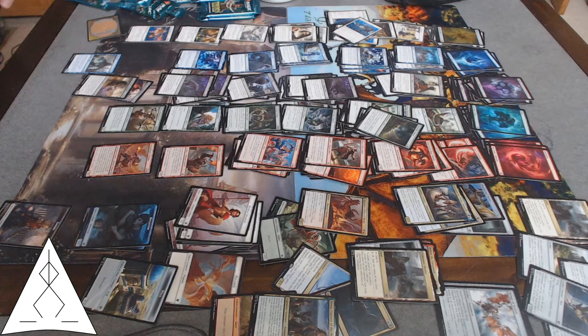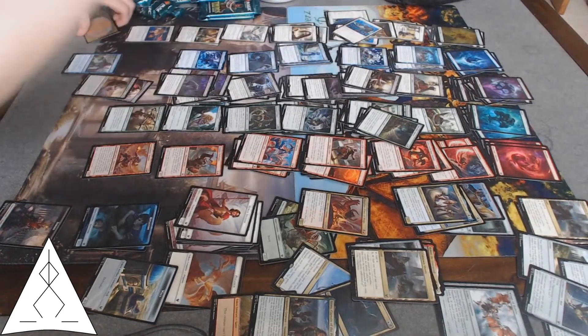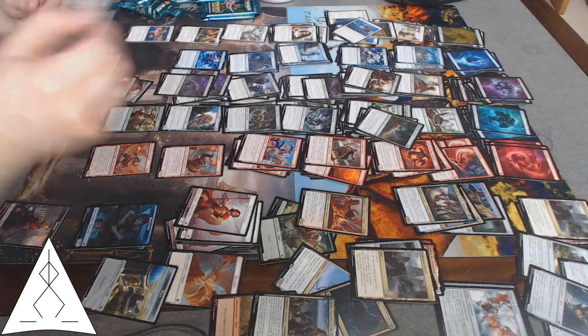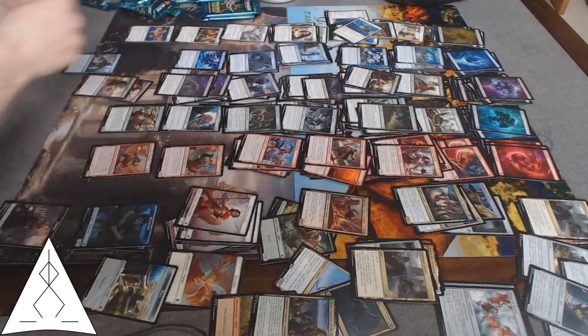Wait, this is Mire's Grasp. ETB mill two, gain two life. Careless Celebrant — two damage on death, and a not terrible creature. The Nightmare Shepherd — this baby! Exile it, create a token. That's pretty nice.